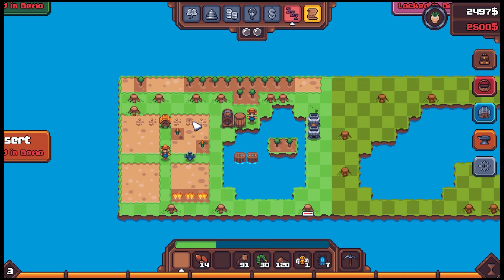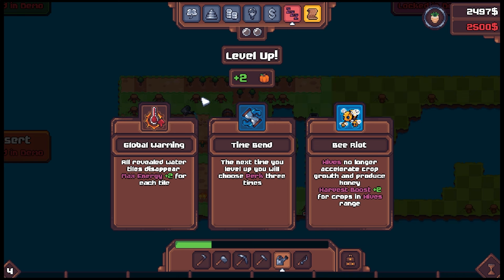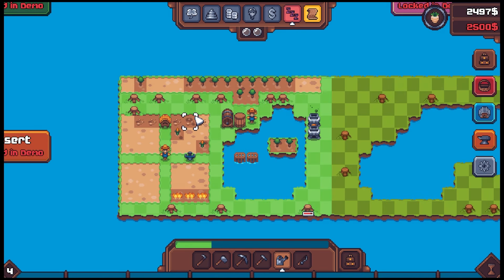I just realized the sprinkler — okay, not a big deal. We've got the energy, we can make it happen. Level up! Global Warming: all revealed water tiles disappear — we definitely don't want that. Time Bend: next time you level up you choose three perk items. Bee Riot: hives no longer accelerate crop growth but produce honey harvest boost plus two. I kind of like the bees and they're giving me mead — let's grab that Time Bend upgrade. We've still got quite a bit of energy.